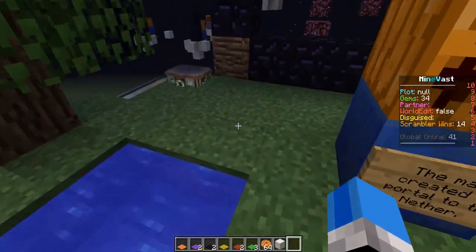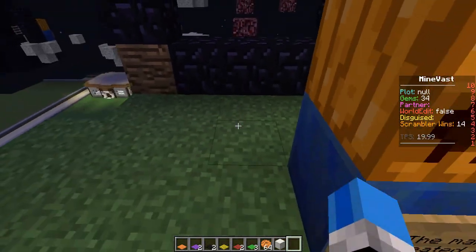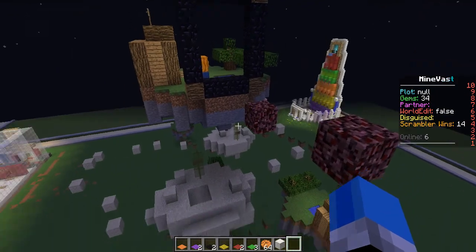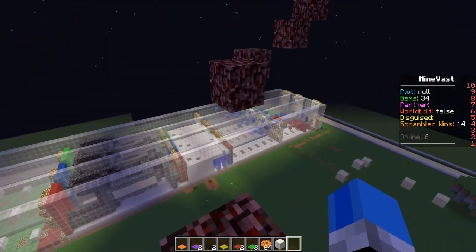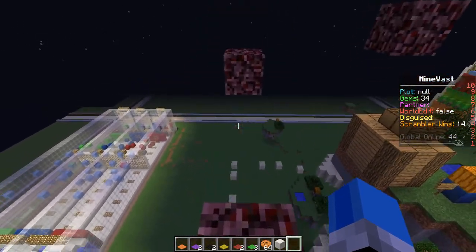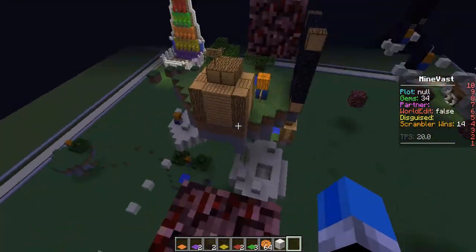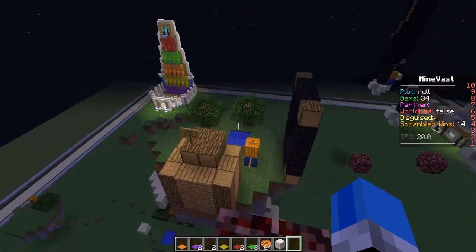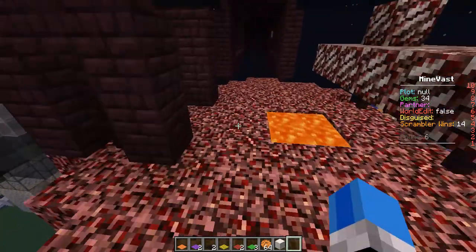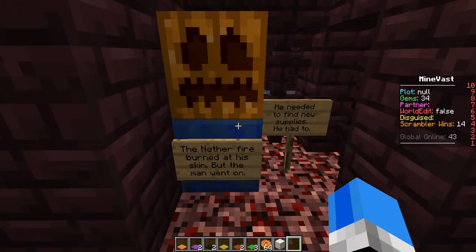So his island has moved a bit. The two trees have moved. He's opened it up a bit, and he made a bit of a bigger nether portal than I wanted to initially make. You need to get a running start into the nether portal if you want to make it into the nether, because that is a four-block jump. And if you don't have a running start, four-block jumps are tough. If you jump from the very back of this block, you can do that. We've made it to nether parkour. Loving the nether quartz tree. The nether fire burned his skin, but the man went on. He needed to find new supplies. He had to.